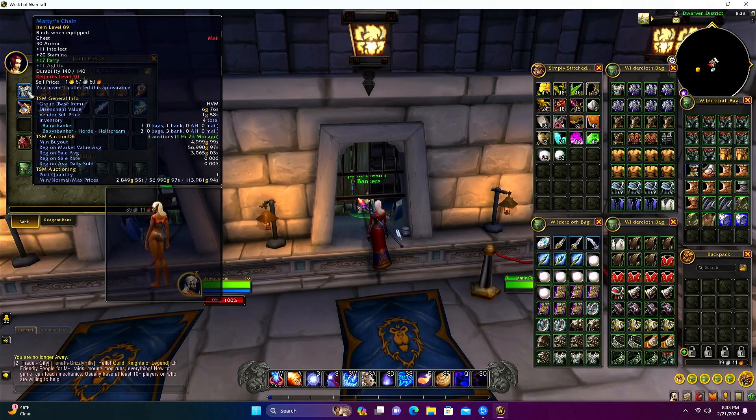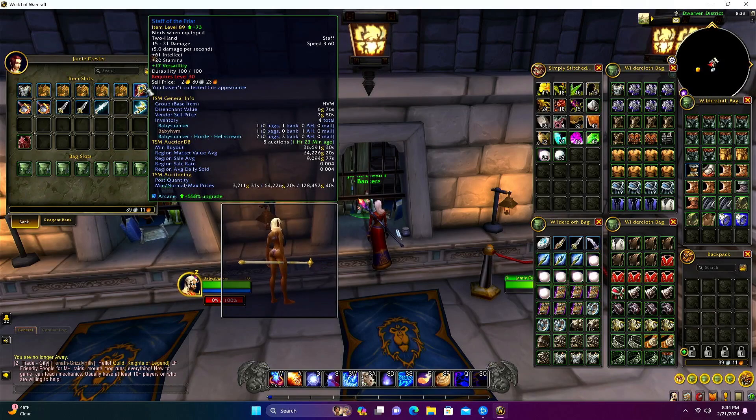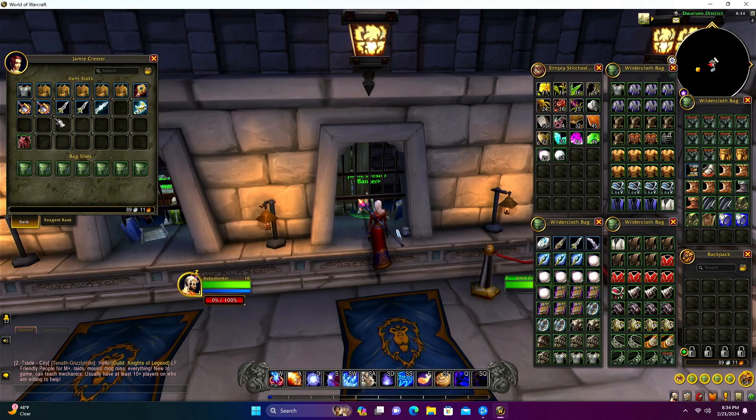First up for our blues, we've got the Martyr's Chain at 56,000 gold - we only got one of those. Then we got the Tree Bark Jacket - we actually got five of those - going for 44,000 region value, though on this realm it's a lot lower. Then we've got the Staff of the Friar at 64,000 gold, another staff - the Staff of the Blessed Seer - at 58,000 gold. Then we got two of the Crested Scepters - very nice - at 351,000 gold each.